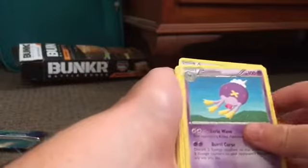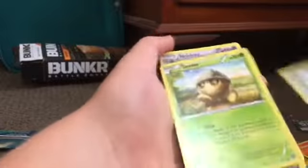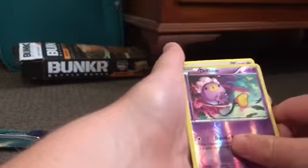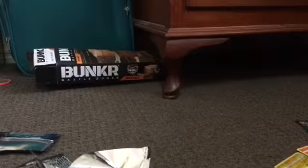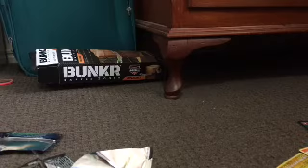So we got the Duot, the Gravita, Spirit Link, Drifloom, Marie, Clink, C-Dot, Pornid, Drifloom, another Drifloom, and Nidoking. So that's all of the packs, but now I'll show my favourite cards that we got.